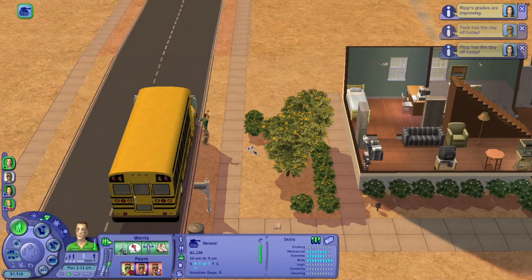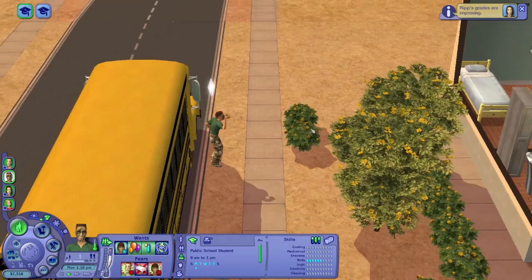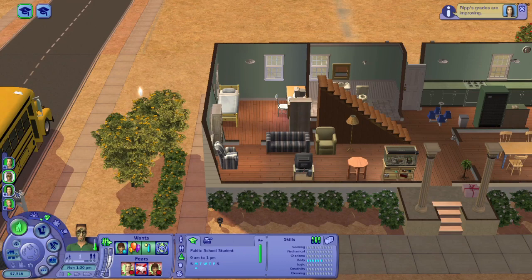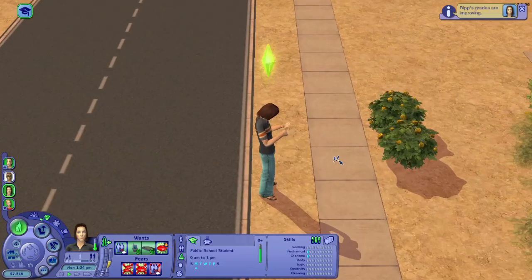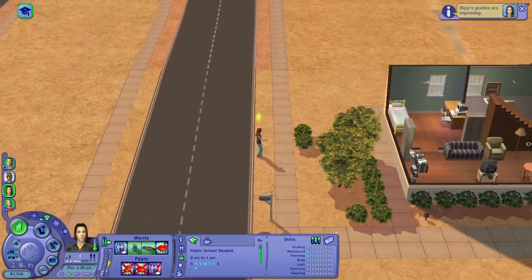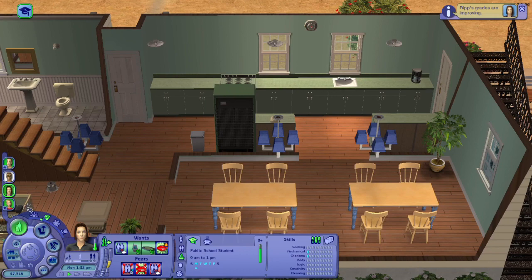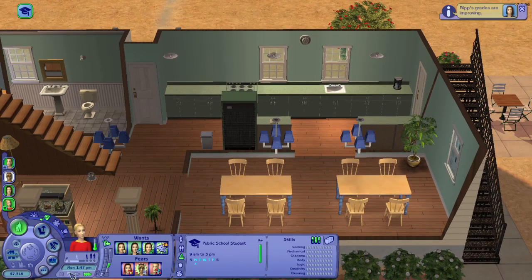He got his wish — he got an A plus! He wants to go to college but I don't like him and I'm not gonna send him. That is all for this family. If I wanted to play with them again I'd come back and play with Rip, but this family is really boring. That's the order we're supposed to play them in.